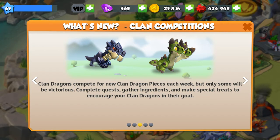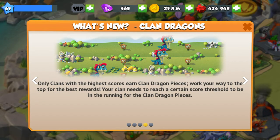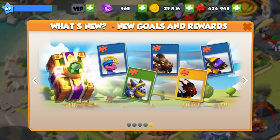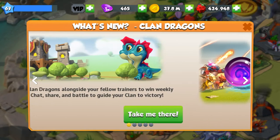Clan dragons compete for new clan dragon pieces each week, but only some will be victorious. Complete quests, gather ingredients, and make special treats to encourage your clan dragons. Only clans with the highest scores earn clan dragon pieces. Work your way to the top for the best rewards — your clan needs to reach a certain score threshold to be in the running for clan dragon pieces.